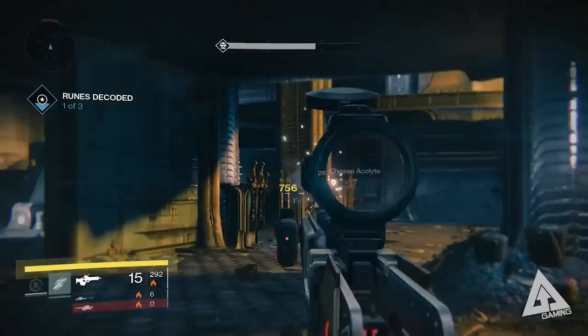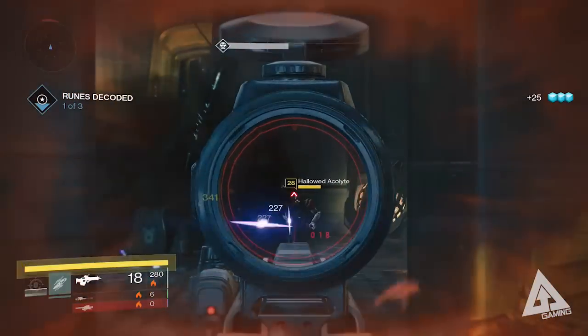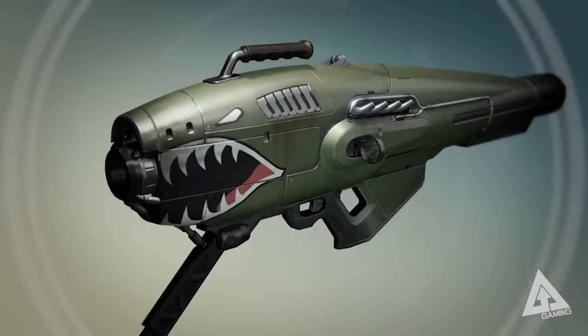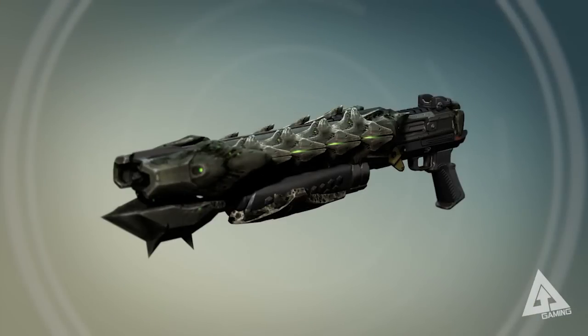Now let's take a look at some of those weapons and armor. About a week ago I put up a video about the initial leaks surrounding the DLC, and we now have official pictures that line up with those. First up, this cool rocket launcher — which I thought looked like a shark but is clearly a dragon — is called Dragon's Breath and it's a solar damage rocket launcher. There's also a fusion rifle here without a confirmed name yet, and then a shotgun called Devil's Dew, which is an exotic — you can probably tell by how crazy exotic weapons tend to look.